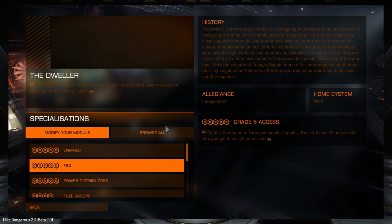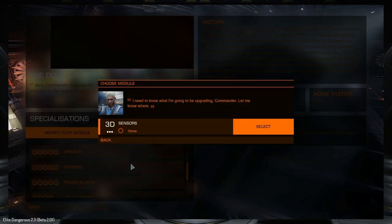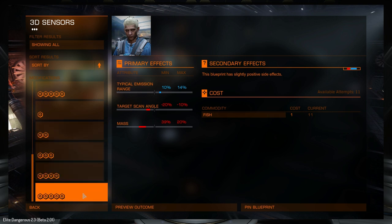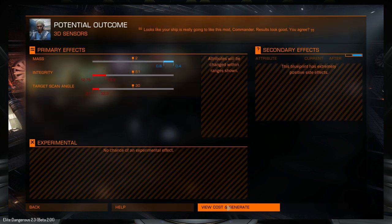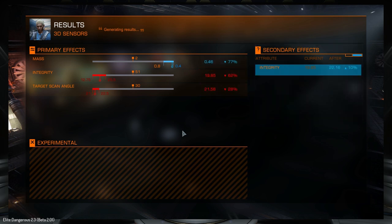Now we're going to work on everything else. Sensors - I believe this one down the bottom is mass reduction, so this is a great one to have. Let's preview. Bear in mind the jump range shown is while we have cargo on board, so the actual jump range will be more than that.